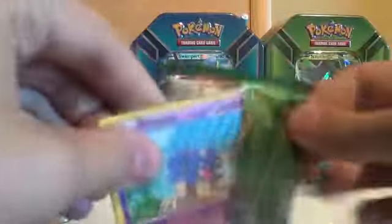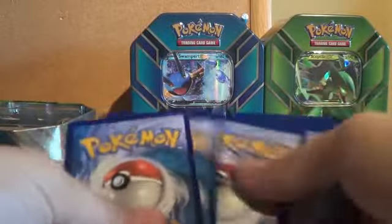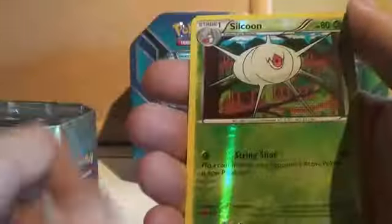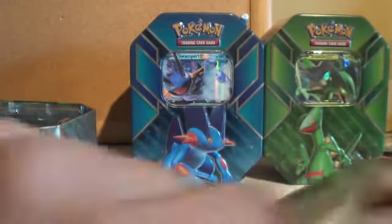Next, another Roaring Skies. We've got a Shuppet, Fletchling, Togepy, Exeggcute, Dratini, Pelipper, Wally, Dustox. The reverse foil is a Silcoon and the rare is a Swellow. So that's the Roaring Skies from that tin.